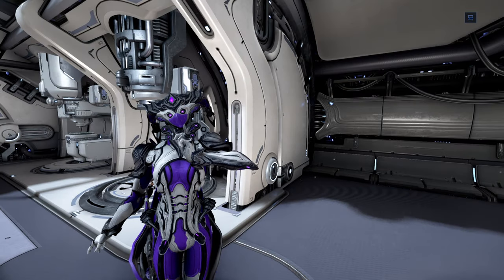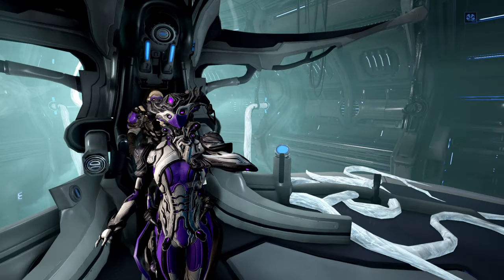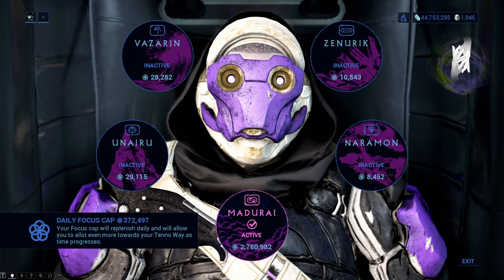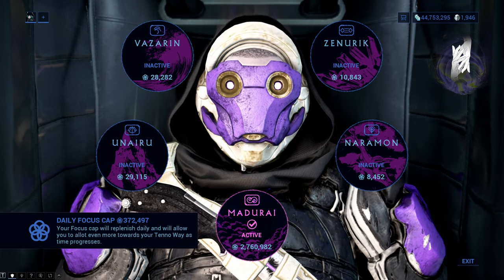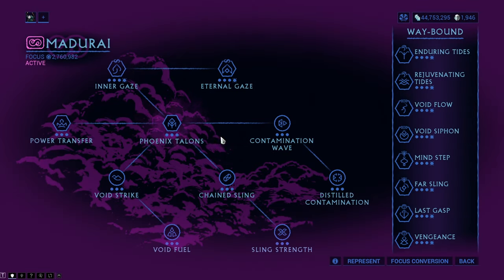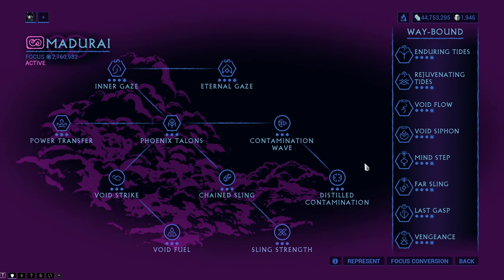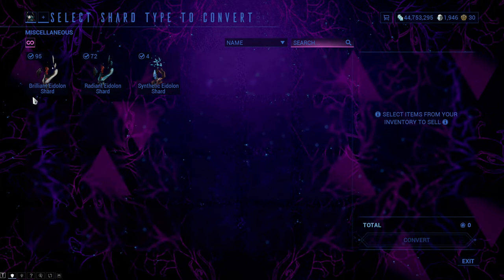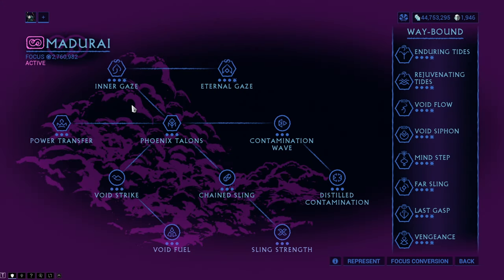Hello everyone, my name is Kmod and welcome to the Systems of Warframe, a series in which we take a look at systems that are very important to Warframe. This is a multi-part series in which we look at different Tenno schools of Zenuric, Naraman, Madurai, Unairu and Vazarin. Today we will look at the school of Madurai that focuses on fighting and other means of offense. To maximize the whole tree you will need exactly 10,500,000 focus and two brilliant Eidolon shards.